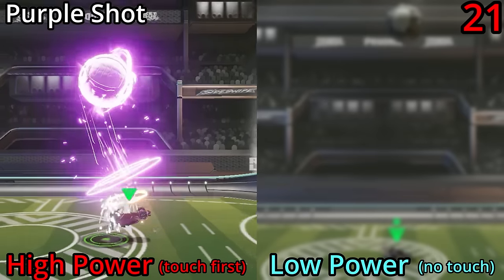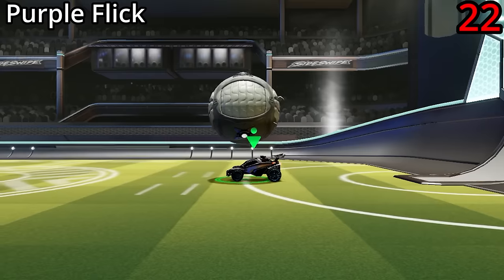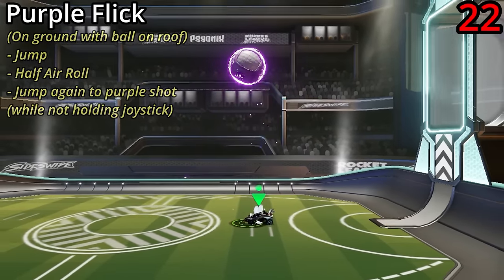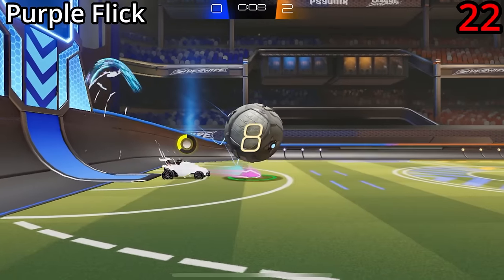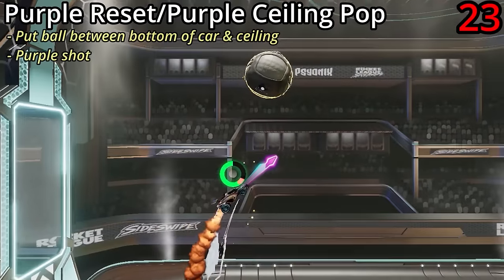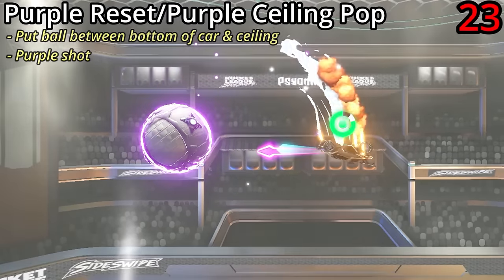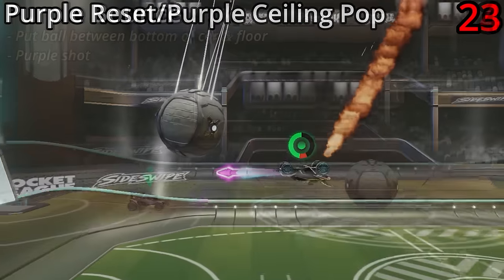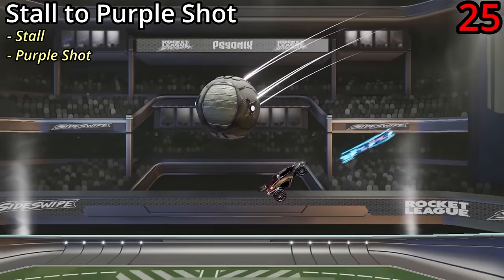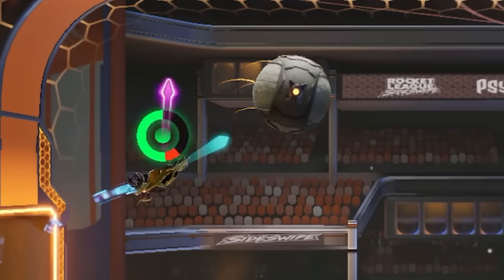If the ball's moving away from you, you'll get more power. If it's moving towards you, you'll get less power. A purple flick is where you get the ball on your roof, jump, half air roll, and then purple shot it up — great for flicking the ball over a challenging opponent. A purple reset or purple ceiling pop is where you sandwich the ball between the bottom of your car and the ceiling and purple shot it down. A purple bounce is the same but on the ground. A stall to purple combines a stall and a purple shot, and it's one of the best ways to get a powerful purple shot because of that initial touch from the stall.